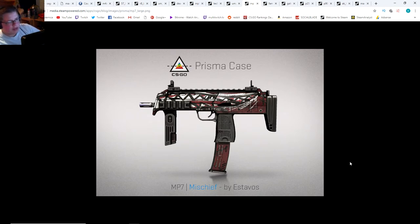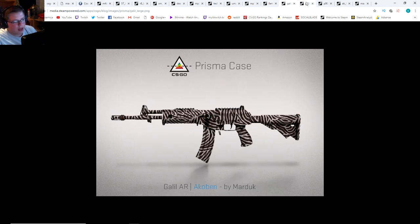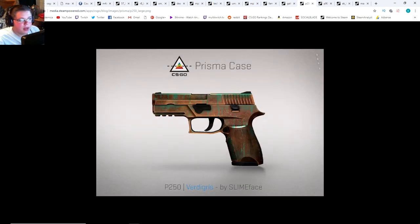We got an MP7 Mischief — not a huge fan, but it's a very solid blue, no complaints. We got a FAMAS — not a huge fan of this one either, but nothing wrong with it, it's a good skin, nothing flashy, something cheap that a lot of players could pick up. Same with the Akuben Galil — I'm not a huge fan of very detailed fine print skins, but it's really not bad. I dig it.